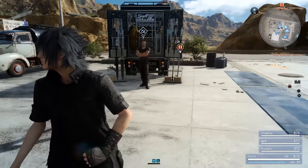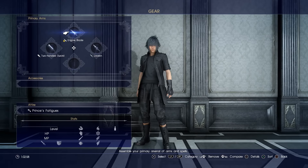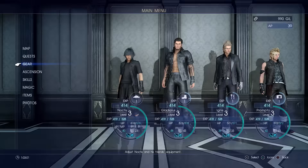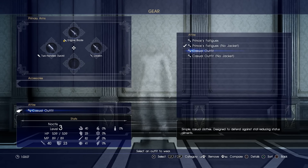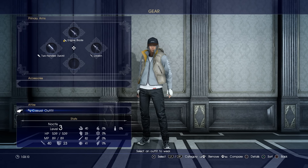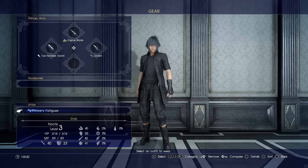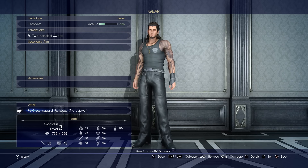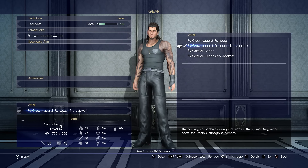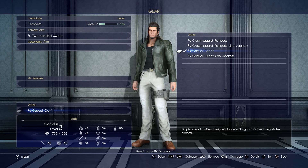Now we've done the car, I guess we should pick something for the guys to wear. Let's start with Noctis. Casual outfit, no jacket — one, two, three, or four? You want him in his regular — no jeans in Final Fantasy! Shirtless straight away... he puts his shirt on. Some disappointment there, but I like his casual. That looks cool — just so you can see it.